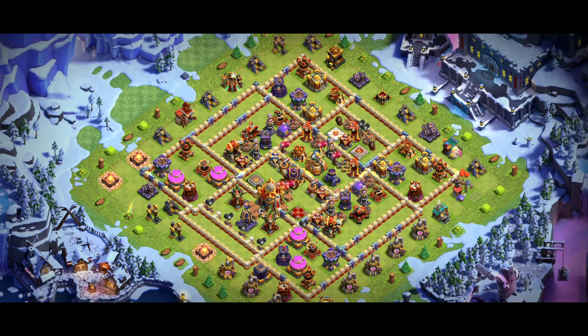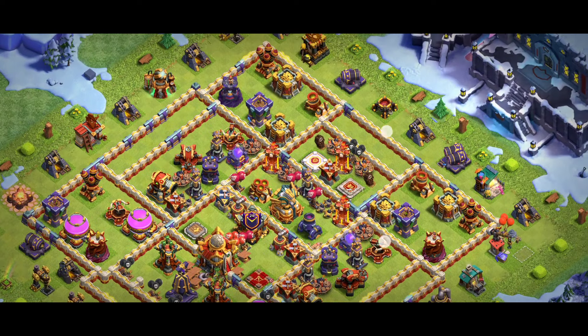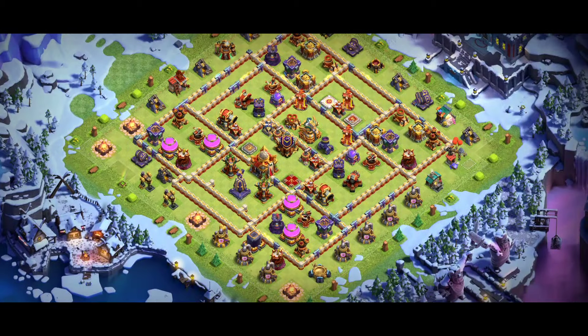I know my viewers are looking for different types of bases — those bases can help you after CW. Base number one: we have three multiple Infernos, you can see that, and this base provides really great results against root rider. You can try super minion with archer, and those bases are used in the global.